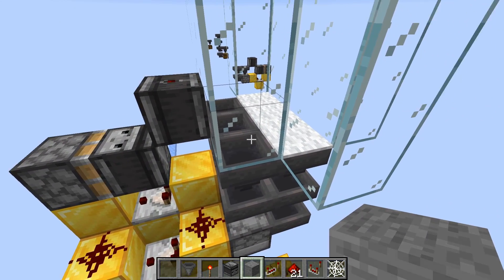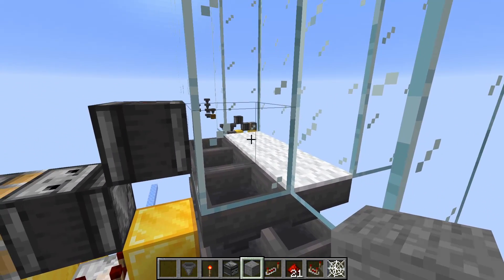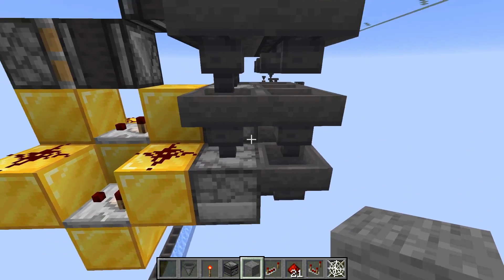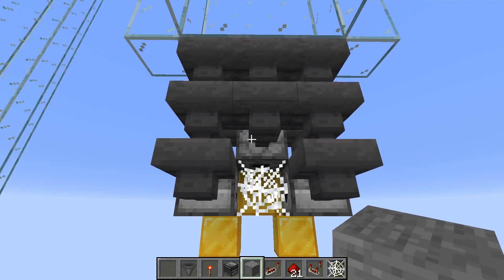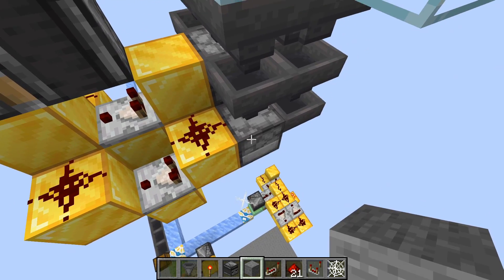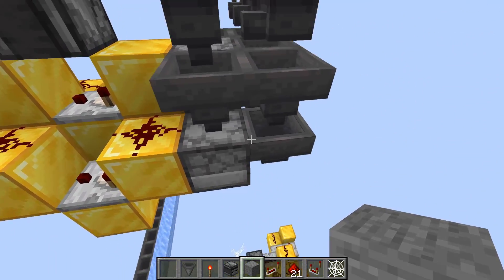This is the system I'm using in my current zombified piglin farm. The hoppers with the carpets above them is where the zombified piglins get killed, and the hoppers pick up their loot. Then we have double speed hopper lines pointing into the droppers here — there are three droppers. The comparators read the contents of the droppers, and if there's something in them, that enables the clock, and the clock just pushes items out of the droppers.